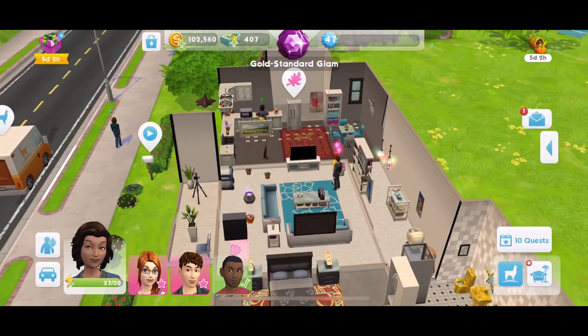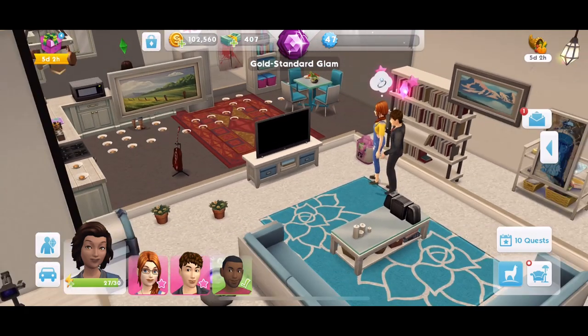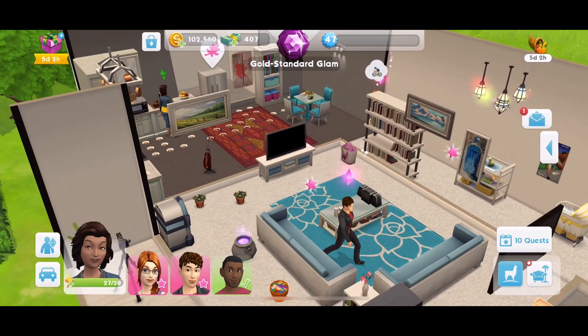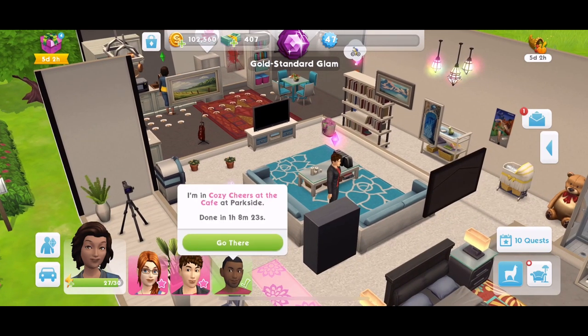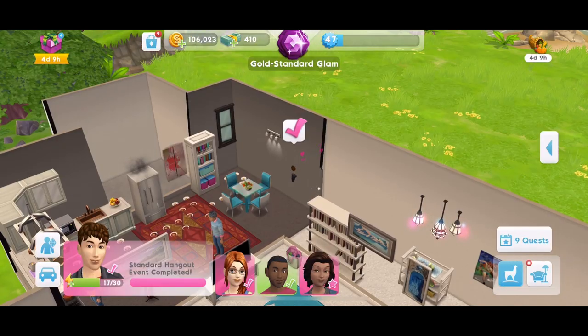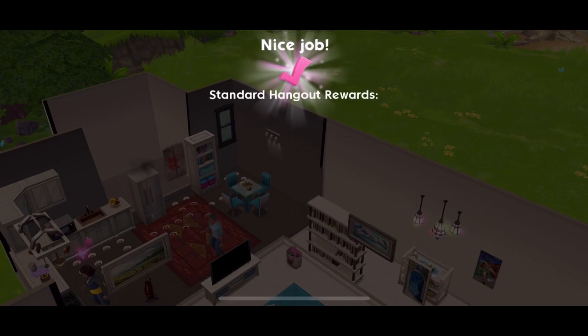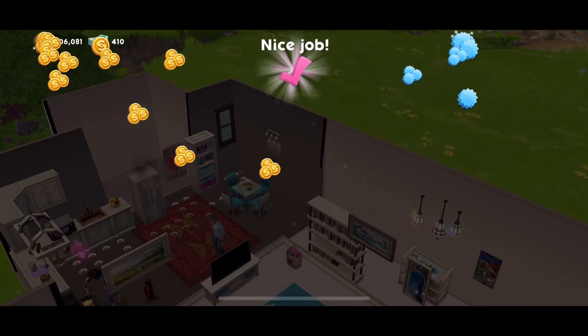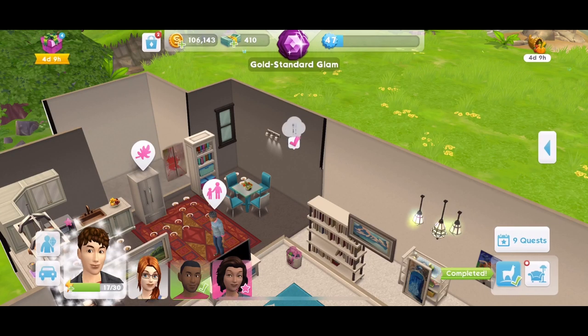Just do some social events, go to work — anything to earn those pies. Also, if you can watch an ad to get a few extra pies, make sure you do that each time. I've retired two of my Sims and have two new ones. The llama zooms are just finishing, which will give us 250 pies to help complete this part of the quest.